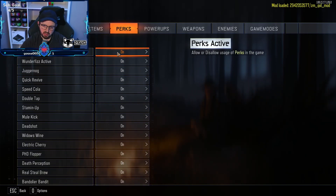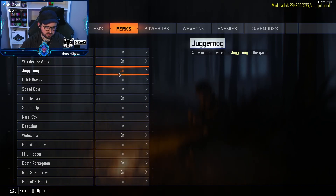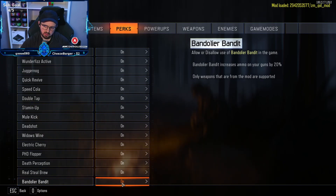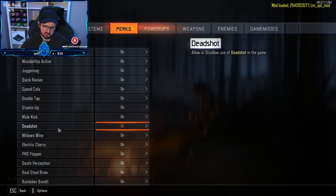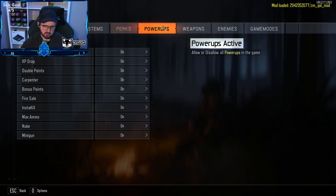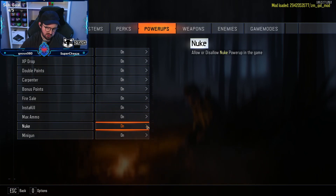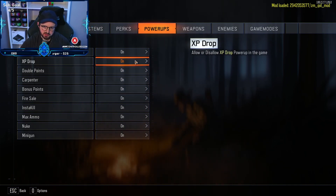Jumping over to perks — obviously you can disable or enable as many things as you want. Allow use of perks in game — yup. Juggernaut and others — we're going to leave everything on. Pretty cool, that's a lot of perks but it's sick. Power-ups: XP drops, carpenters — we could turn nukes off but we'll leave them on. Carpenter, bonus points, double points, XP drop — nice.